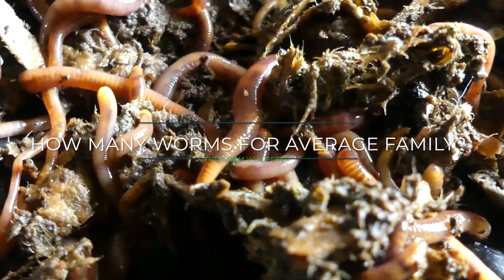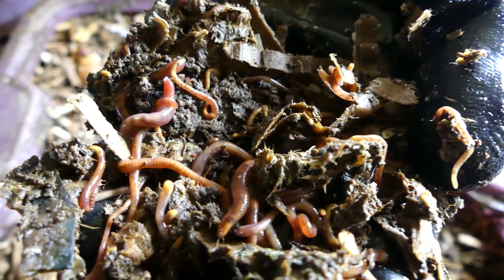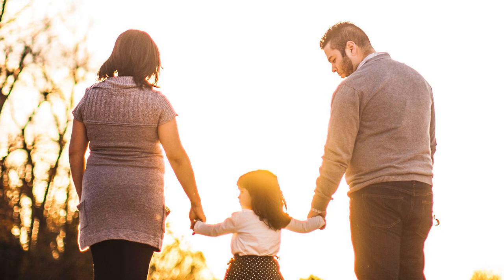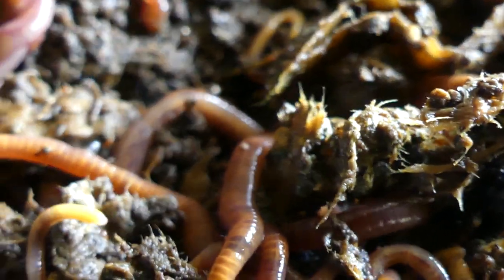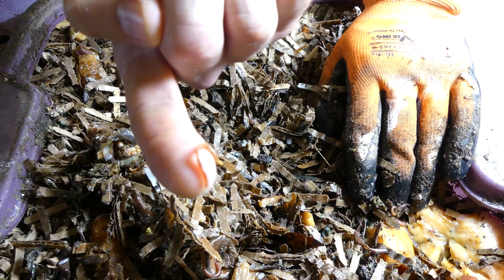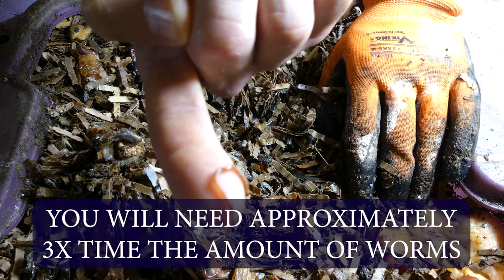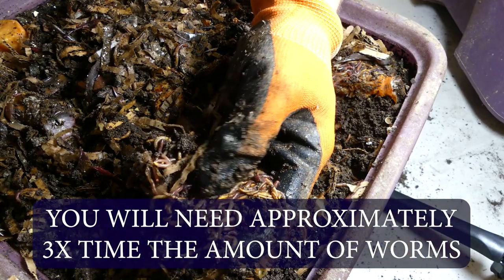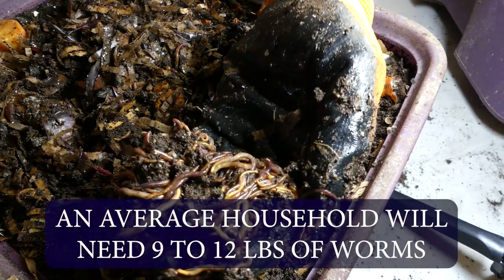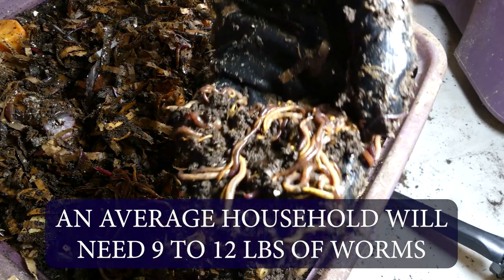What does an average family need for their worm farm population? On average, a normal U.S. adult will create between a half a pound and a pound of food scraps every day in their household. So a normal household will produce about two to three pounds of food scraps daily if they are eating at home regularly. If you figure that a worm can eat about half their weight every day, you will need about three times the number of worms to keep up with your food waste. Using this math, you will need about nine to twelve pounds of worms to keep up with your family's food waste and prevent it from going to the landfill.